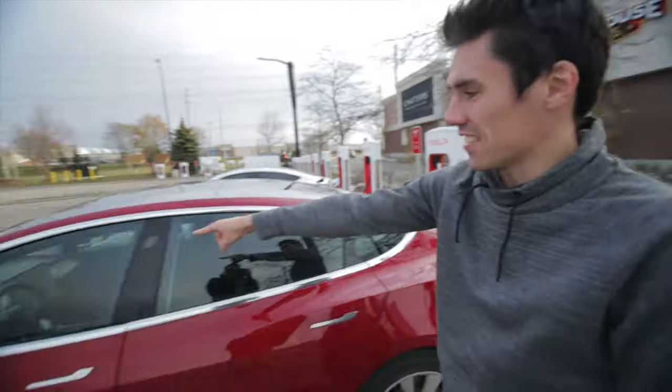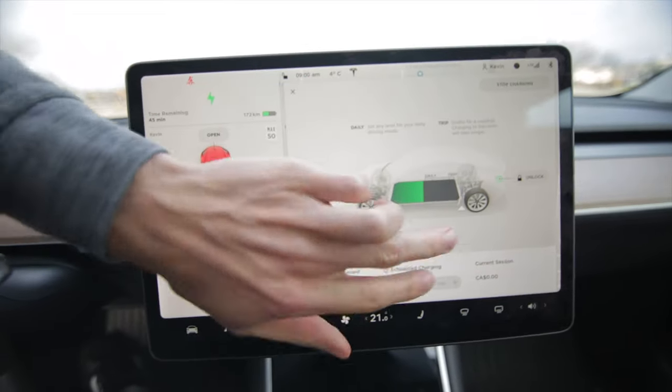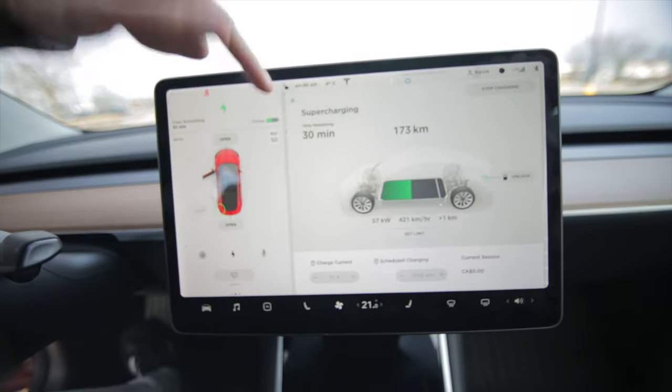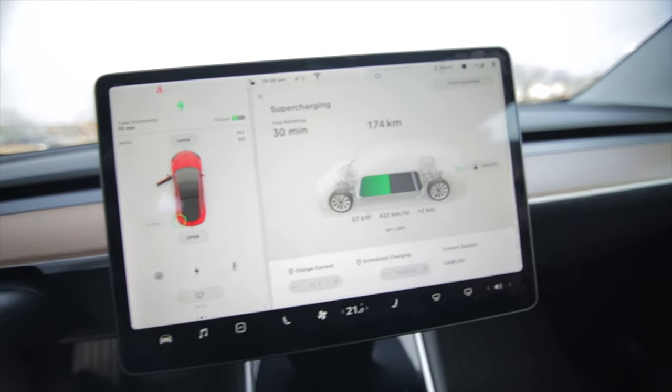You can see in the dash here — 45 minutes of charging to go to a full battery, or we can set a limit. Usually I set the limit to about 90%, so we only have 30 minutes. And we're charging at 420 kilowatts an hour right now.